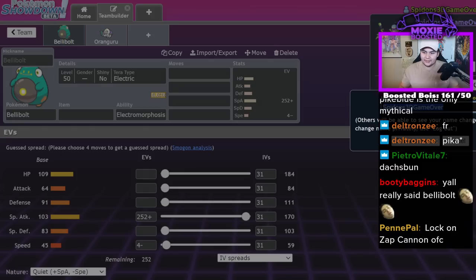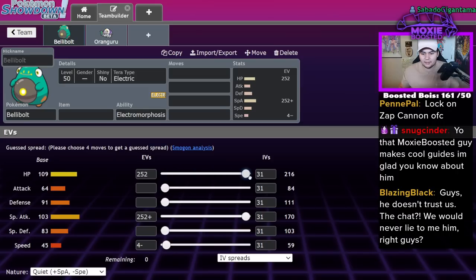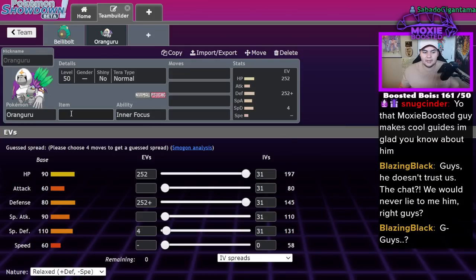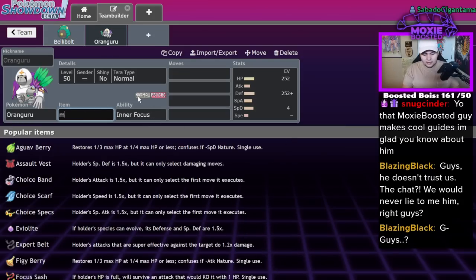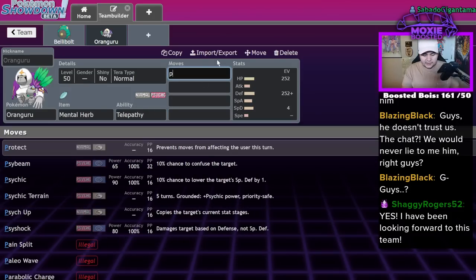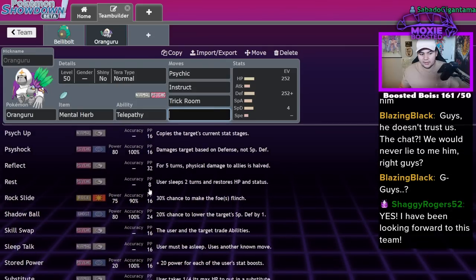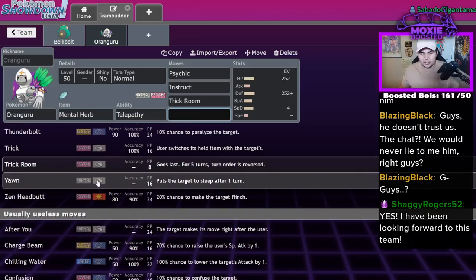All right, let me log on to a different name — Sabado Gigantamax. We can honestly just do max HP. We want to do Mental Herb. Telepathy. We're gonna run Psychic, Instruct, Trick Room. Encore wouldn't be bad either. I think Yawn's probably good.